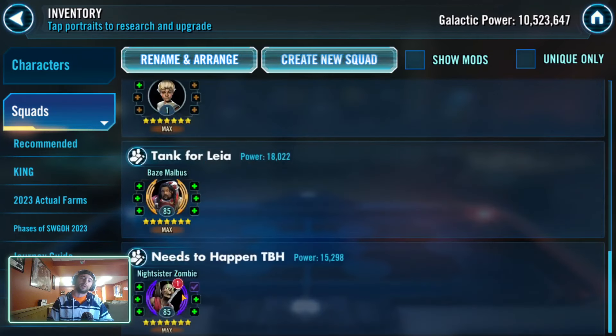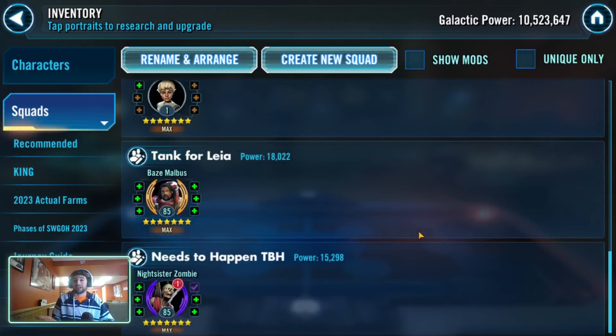Zombie — this has been on the list forever. Really just Zombie could happen, and the reason is Supreme Leader Kylo Ren and Daka being that team that they are. One of my big issues in a 3v3 setting is I can't bring datacrons on my Supreme Leader Kylo Ren because Zombie is only gear 10. I could gear 12 her easily, but it doesn't help because I can't use datacrons until she's relic — probably relic 3. She doesn't need to be super high relic. Obviously you want them all relic 7 for the Nightsister mission on Dathomir, but I really think these two need to happen this year.